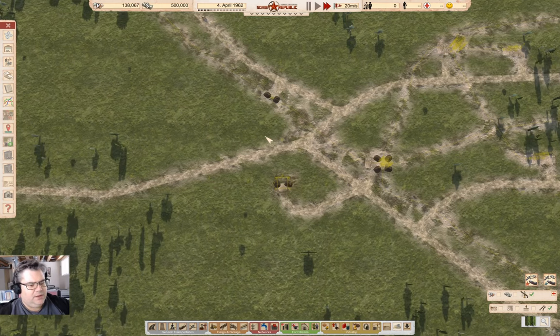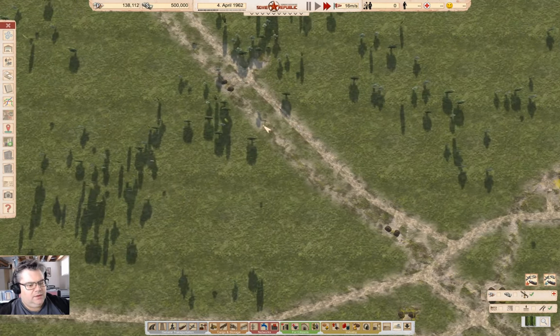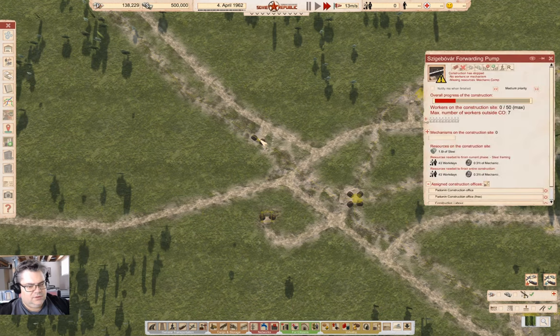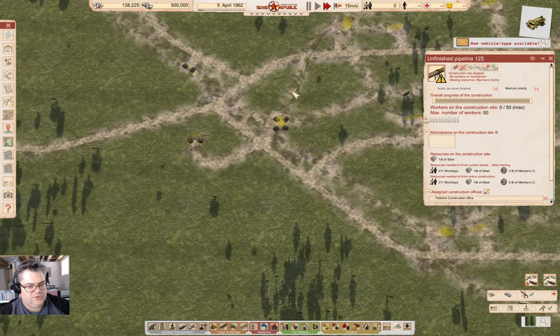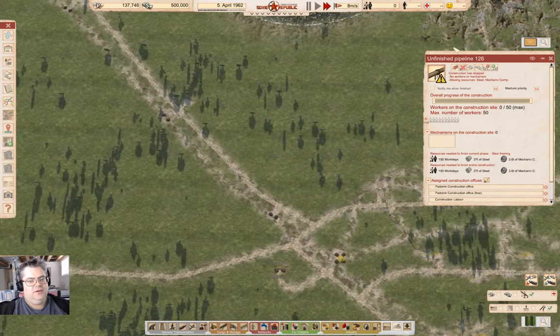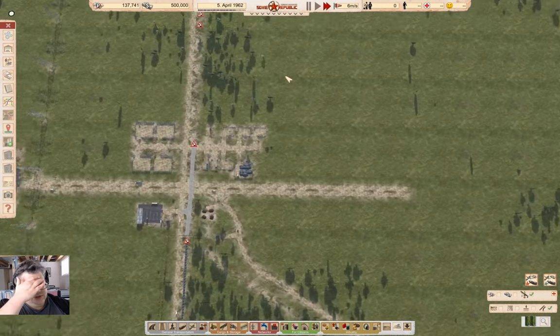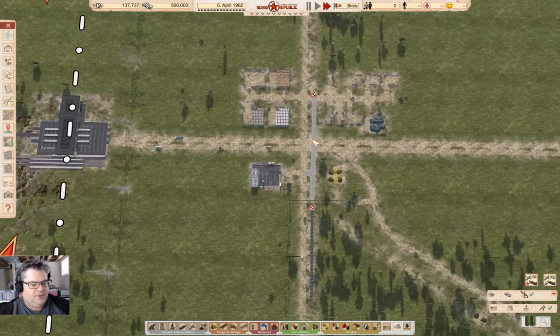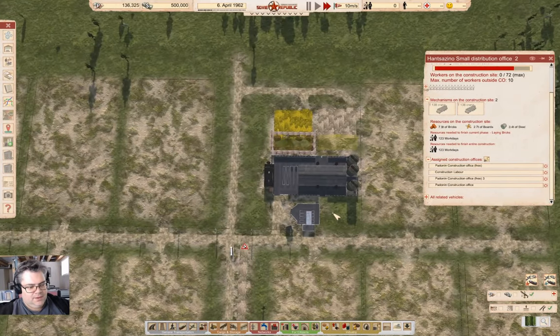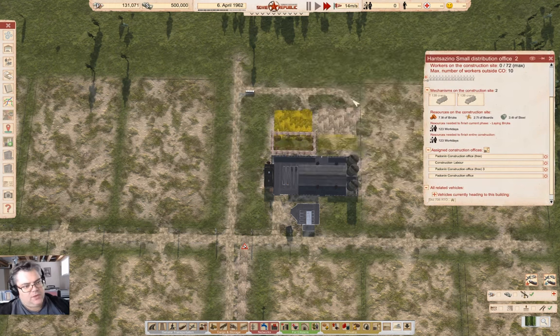Most of the steel has been delivered for most of this — yeah, most of the steel has been delivered, so that's the really expensive part. Then it's going to be a case of getting enough workers to the various construction sites, like this one. Do we have enough workers to do anything useful? Maybe — this will be close.